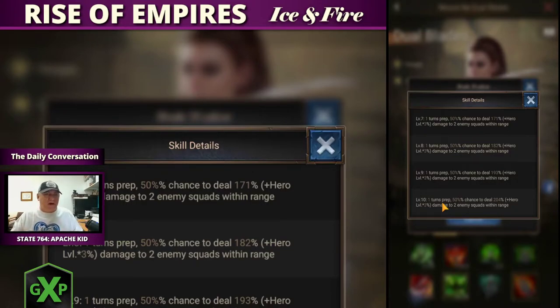So it's not going to happen first round — it will be the second round that it deals out damage. It's a 50% chance to deal 204% damage with a 3% level-up per hero level. If you're level 50, that's 150% leveled up, and that's on two enemy squads.